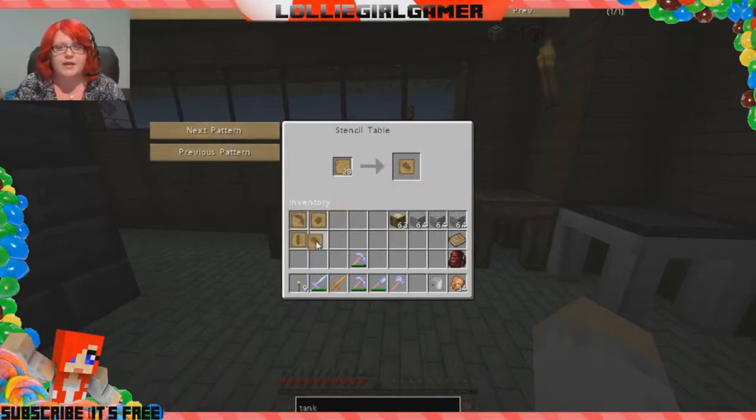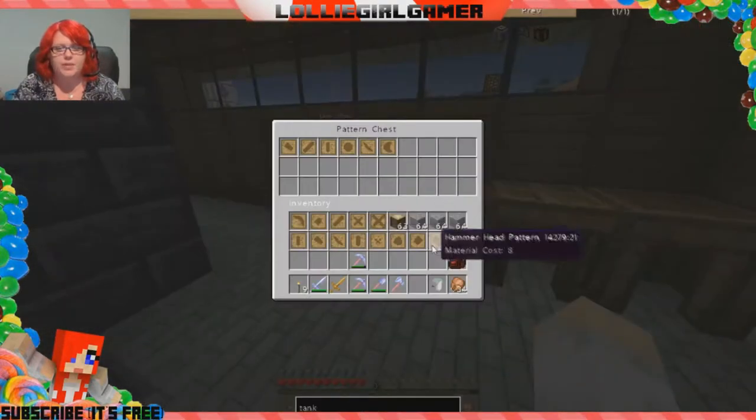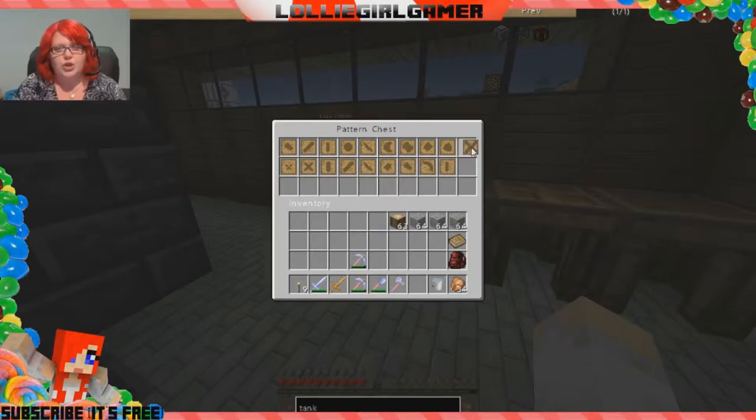I'm going to grab heaps of patterns — a sword blade, the wide guard pattern, the tool binding, the excavator, and the hammerhead. We don't need the handguard, crossbar, pan, board, or knife just yet. I think that's all we're going to need for now. We've got all our patterns here that we can pop into the pattern chest right here.